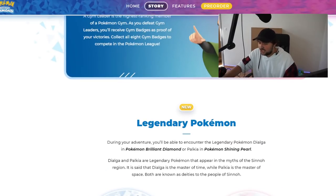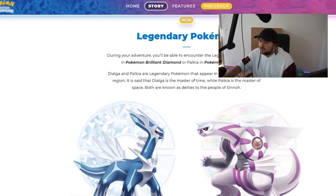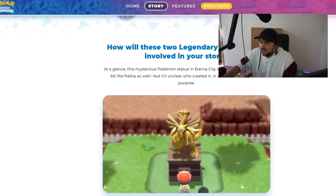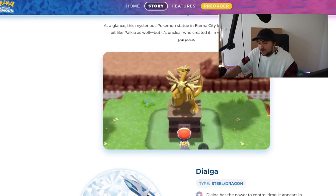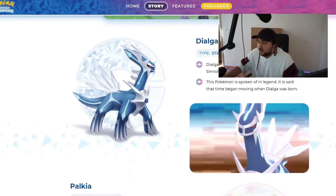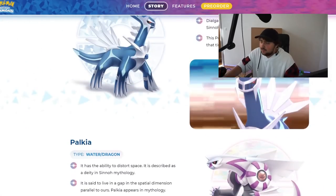This is new information: during your adventure you'll be able to encounter the legendary pokemon Dialga in Brilliant Diamond and Palkia in Shining Pearl. The legendaries appear in the midst of the Sinnoh region. It is said that Dialga is the master of time and Palkia is the master of space — both are known as deities to the people of Sinnoh. They're also bringing attention to the mysterious pokemon statue in Eterna City, which looks a bit like Dialga and Palkia — it's unclear who created it or for what purpose. I've talked about this before; I think there's gonna be a fusion form between the two.